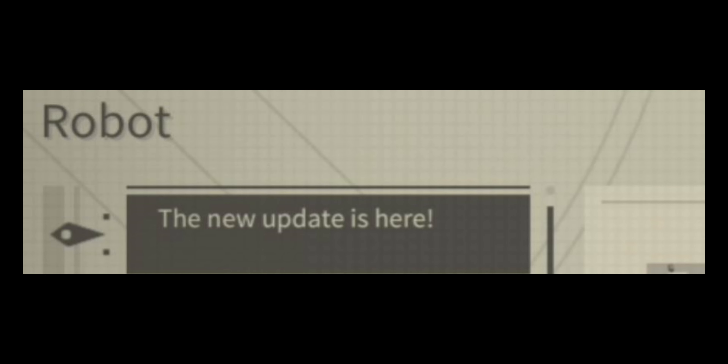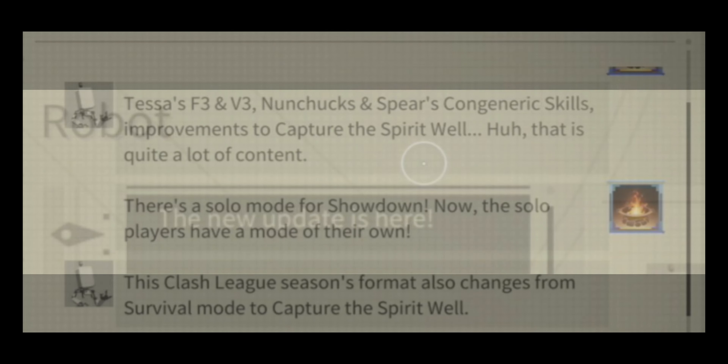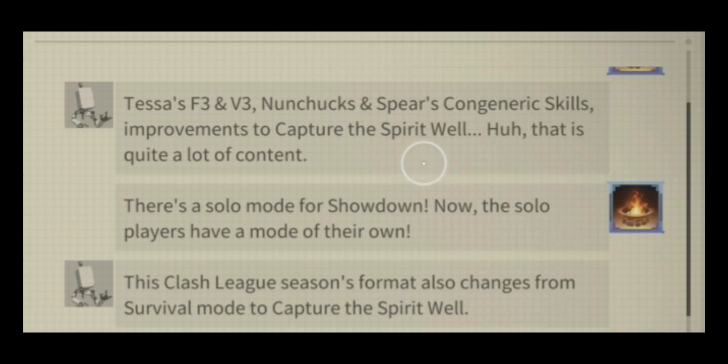The new update is here. There's new stuff: ability and nunchucks and spear congenital skills improvement to the spirit well. They got a solo mode for showdown. Clash league is here. The one thing I was paying attention to was the nunchucks and spear congenital skill.